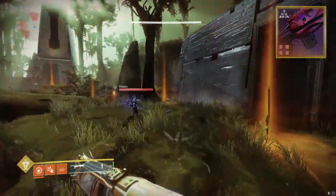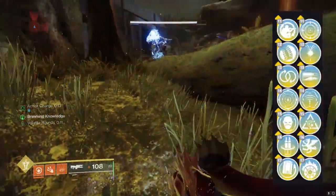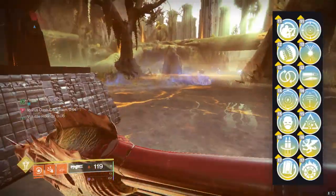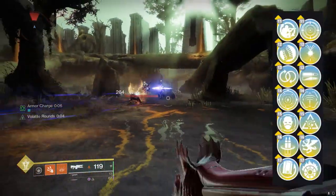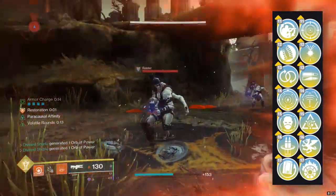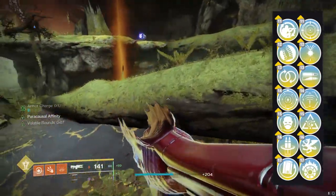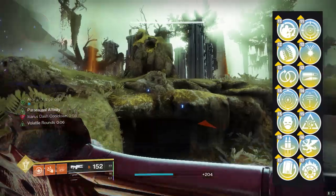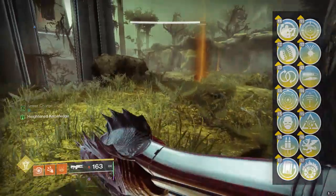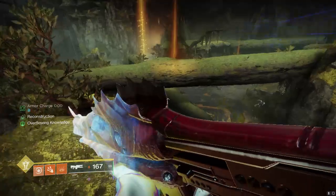Speaking of those good perks, let's look at the perk pool real quick. If you're crafting this at level one it's gonna come with Field Prep and Frenzy, which is really nice. In the rest of column three you've got things like Hipfire Grip, Perpetual Motion, Keep Away, Envious Assassin, Reconstruction, and Rewind Rounds. Column four you've got Frenzy, Harmony, High Impact Reserves, Target Lock, the new raid perk Pericausal Affinity, Warp a Weapon, and the solar classic Incandescent.